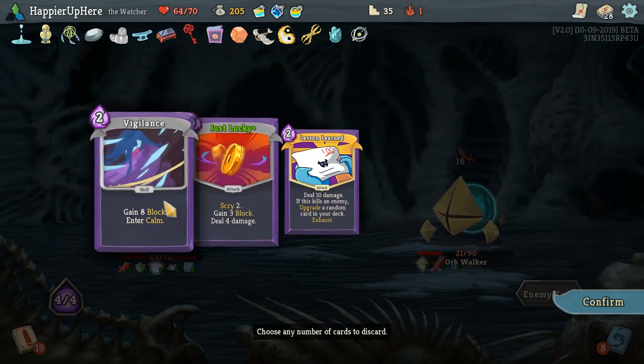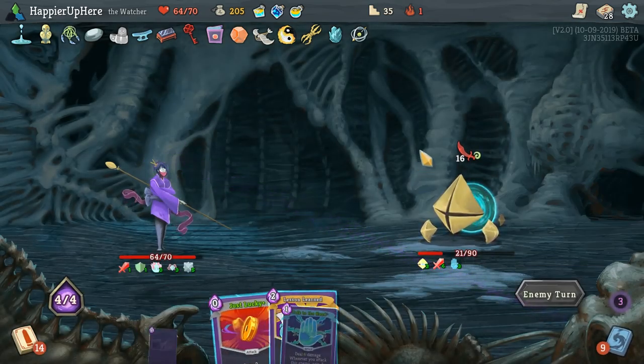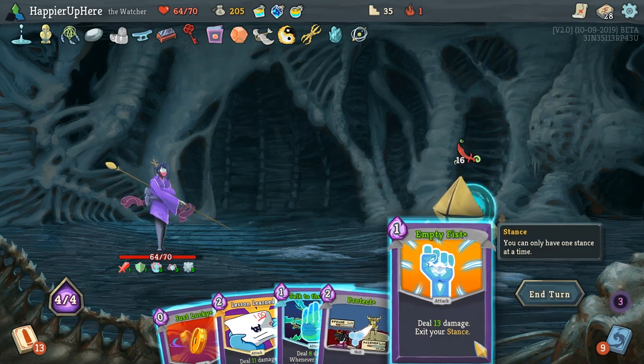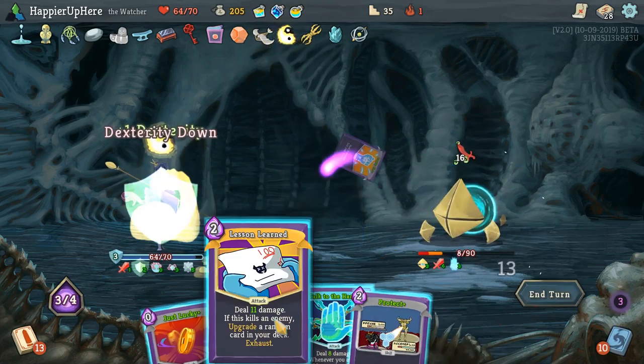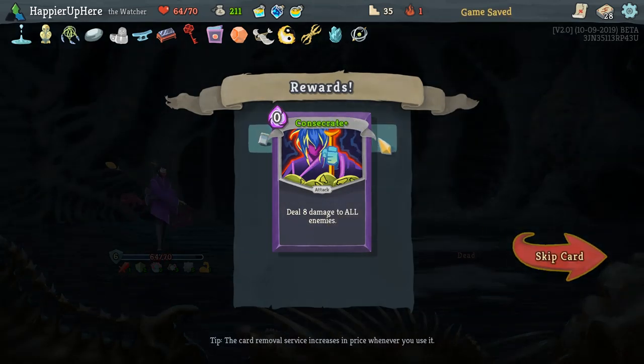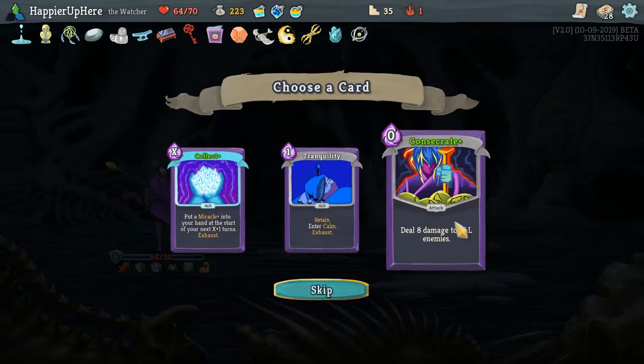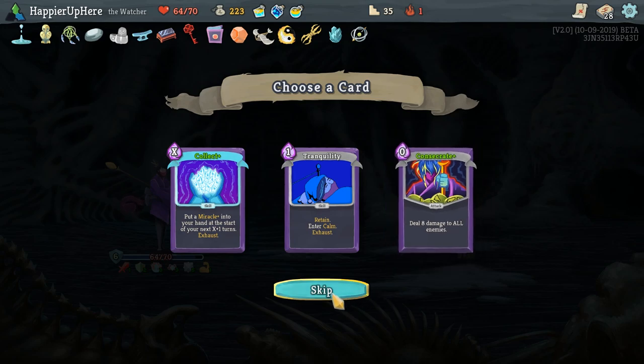Lesson Learned — definitely want to take that. We can do Empty Fist and then Lesson Learned — upgrade a random card, which is Consecrate. Very nice. There's an upgrade to Consecrate — I don't think I'll need it, skip. So we can heal to full HP, which is pretty useless — we'll lose more. Offer Golden Idol: gain 333 gold and lose Golden Idol. I think I'll do that — we don't really need Golden Idol anymore, and the gold is going to be really useful for the upcoming shop.